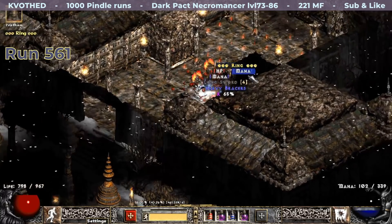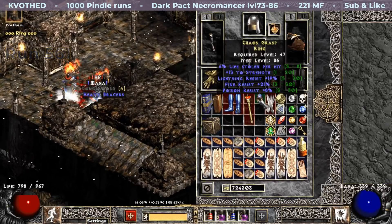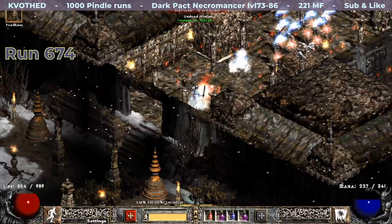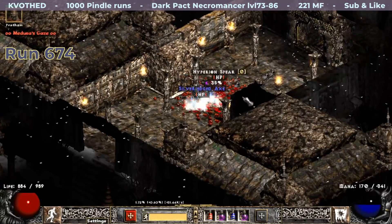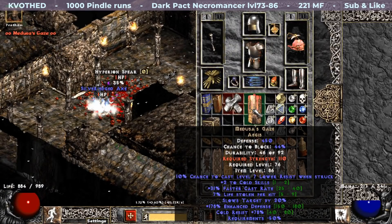A rare ring drops next. I was actually seeing a lot of them during my runs. This one has 6% life leech, 13 strength, and triple resist — quite a nice one. And here comes an item I have found already: Medusa's Gaze, although this one rolled a little better with plus 2 to cold skills and 31% FCR.